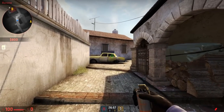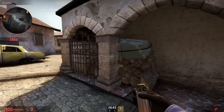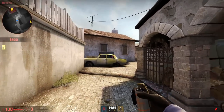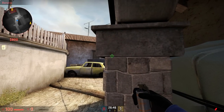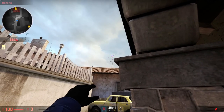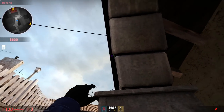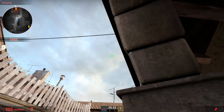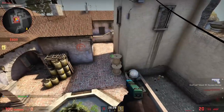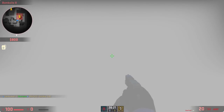Next we're looking at some smoke grenades for taking the B bombsite on Inferno. First off, I'm going to show you one grenade that blocks off the entire coils area and anyone playing there on the coils themselves. Head over to the top pillar of Banana, of course after you've made sure that CT hasn't pushed to the car. Get snug in the corner and aim up at the antenna on the roof. Line up directly with the middle of the antenna and aim your crosshair way up in the sky. Try to line it up with the dark line in the bricks to your right. Throw the grenade and it's going to land alongside the coils, blocking off both the entrance and forcing anyone playing on top of them to move out of the smoke.